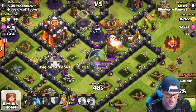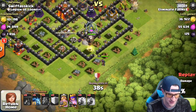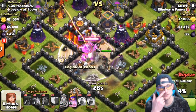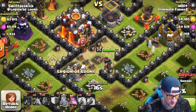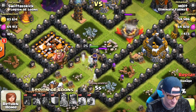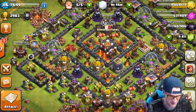I drop off my clan castle and it heads over to do some work on that air defense, then moves toward the wizard tower. We get our king and queen up in there - we're at 42%. The king makes it into the core and takes out the Town Hall. The queen is helping out of course, as you'd expect. We hit 46%, then 47%, and we are not able to get it - sadly, that's a 47% raid. But we did get the one star, which was exactly what we wanted.